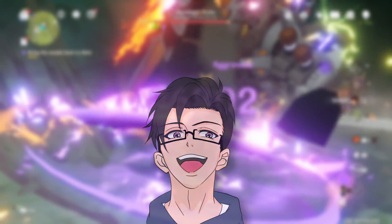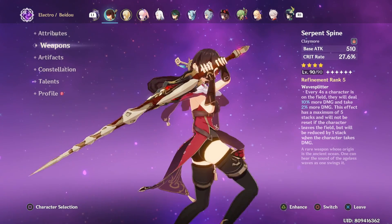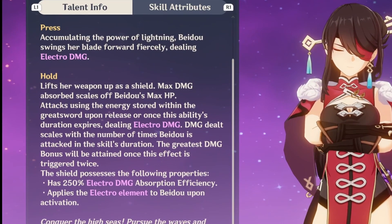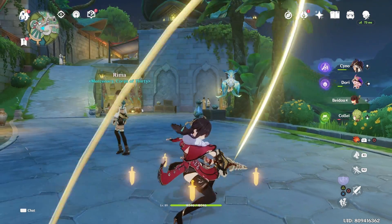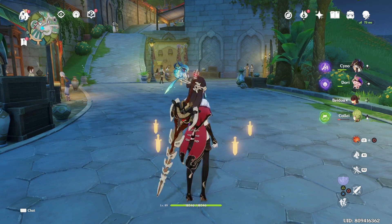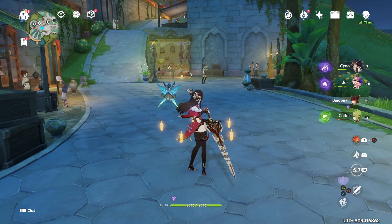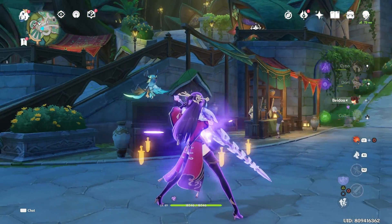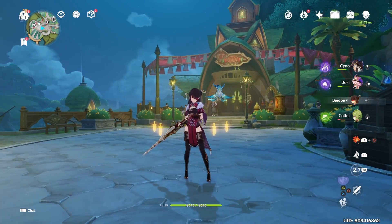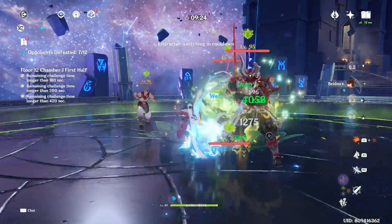First we'll go through her skills and talents. I won't go too in-depth assuming you already have the basics, but I'll cover the most important points. Beidou's most important skill is her E skill — she has a very unique playstyle as a shield counter. There are two ways to use it: a tap option where she simply swings her blade dealing electro damage, or a hold option where she lifts her weapon as a shield and deals electro damage when released or when the duration expires.